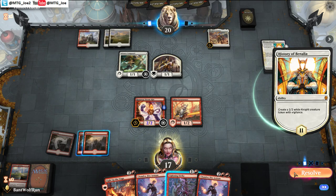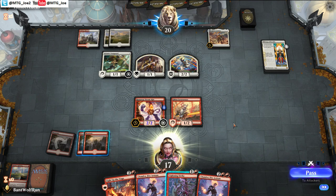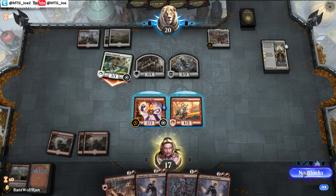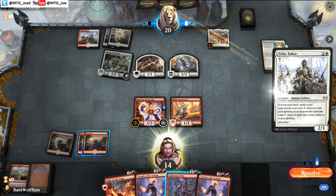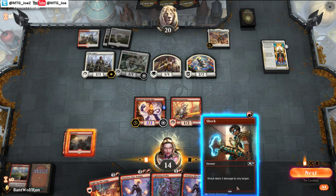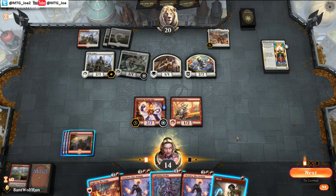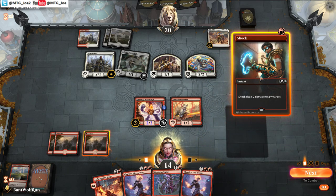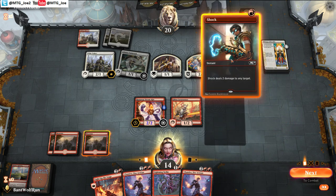We'll also see — if they have a Bendelish Marshal, we want to keep a spell for that to hurt them. I'm going to hang off again because I want to protect the Chandra. Tithe Taker's fine. Because I want to turn on Light Up the Stage.